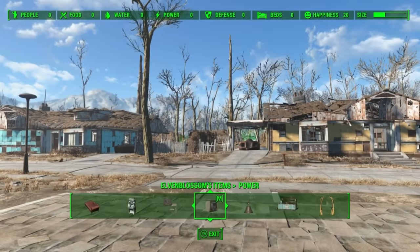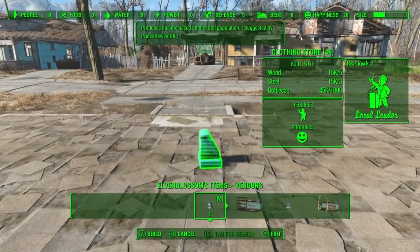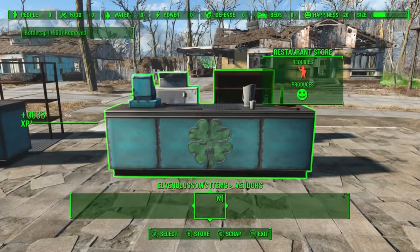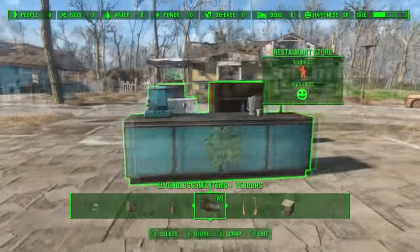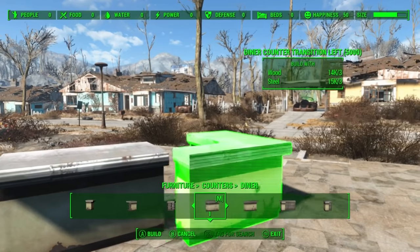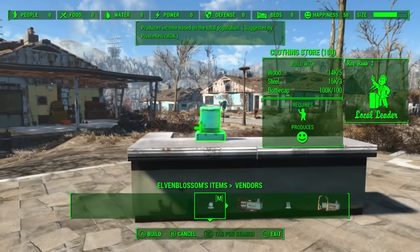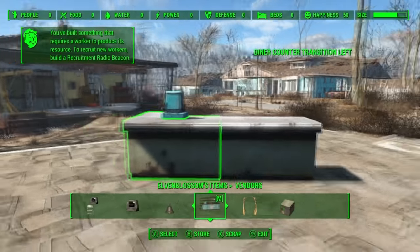The whole reason why I have this mod is for its vendors tab. It gives you these cash registers that act as stores — it's the smallest, simplest thing, but it makes you think, why did we not have this to begin with? You can place it anywhere you want, assign someone to it, and that's your store. It also goes a step further and gives you pre-made shops — each one has decorations attached that relate to whatever store you're using, like a bar with an icebox and bottles, or a clothing store with an ironing board and hangers. You see this in every one of my builds: I'll get a counter from Workshop Rearranged and grab a cash register from Elven Blossom and place it on top. It gives you that freedom, and I just love it.